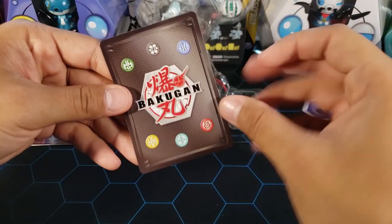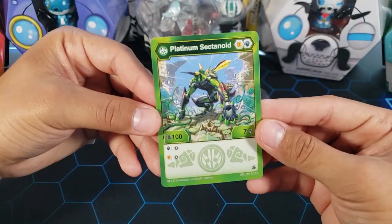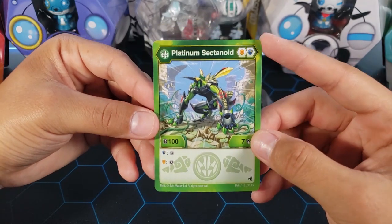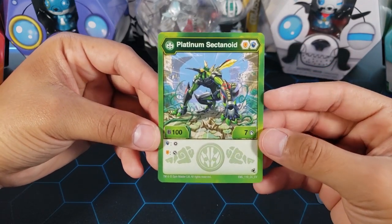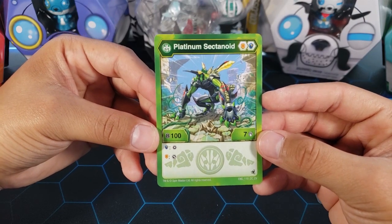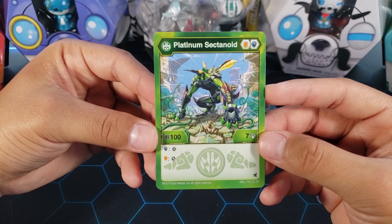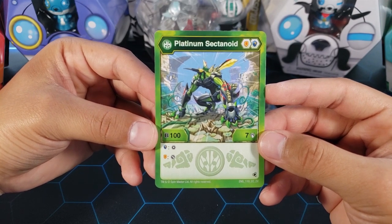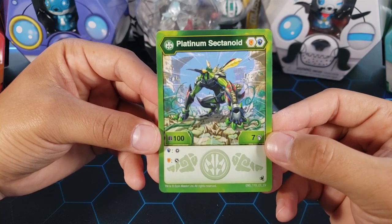Now let's take a look at the character card and the stats of this Sectanoid. We got Ventus Platinum Sectanoid — one of each shield, regular shield and magic shield, and 100B power. That's very very low, the lowest B power you can have. I don't think there's ever been a Bakugan with zero B power, so this is the lowest. It does have seven damage though, which is pretty good.